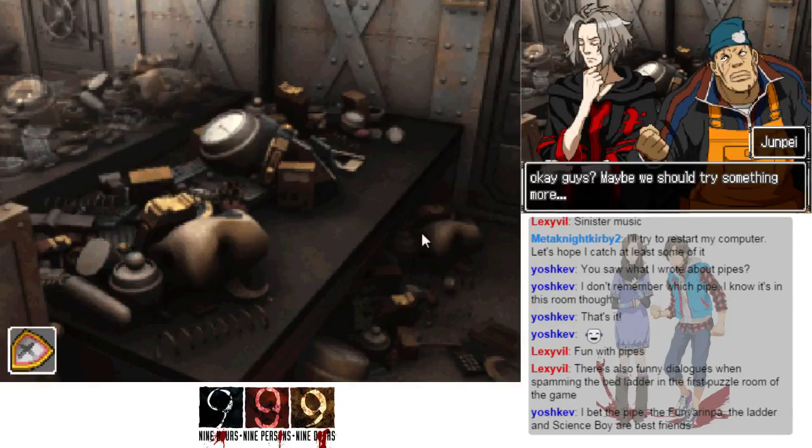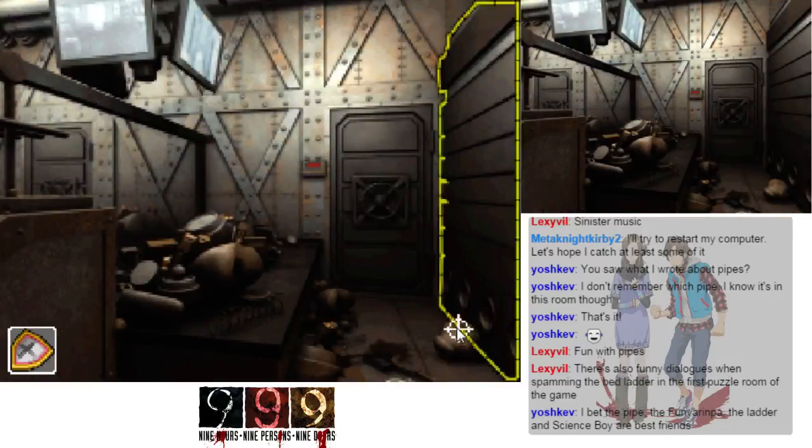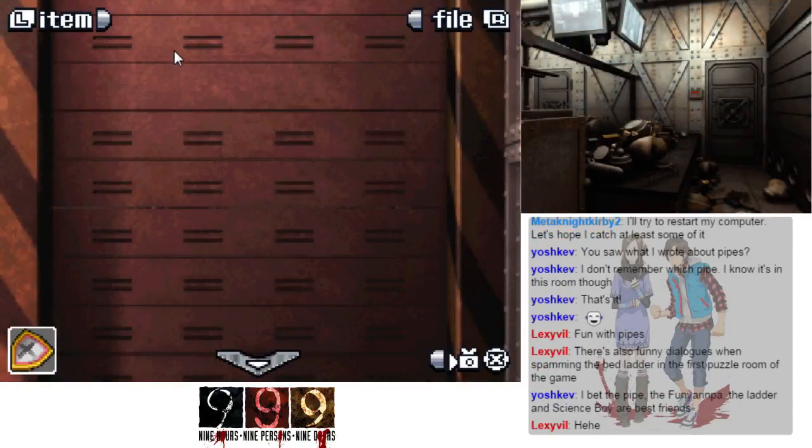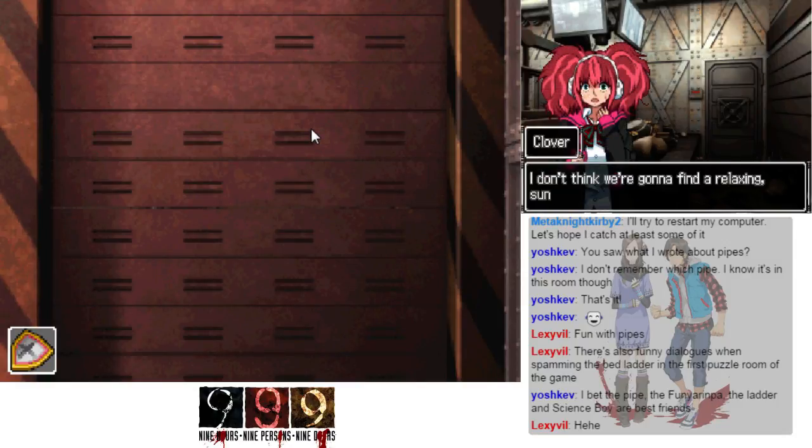My cat just jumped onto my lap and then onto the desk and scared the hell out of me. The metal shutter looks pretty sturdy — it's framed with black and yellow warning stripes. I've got a bad feeling about this; I don't think we're gonna find a relaxing sunny garden on the other side of that thing.